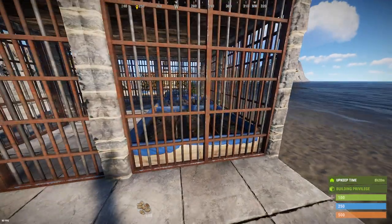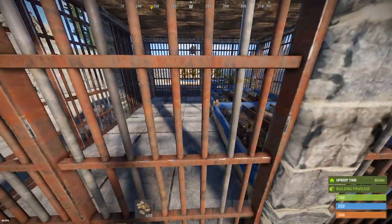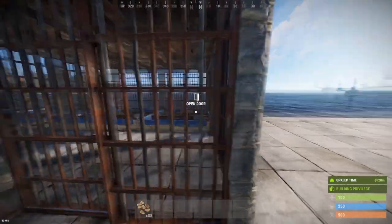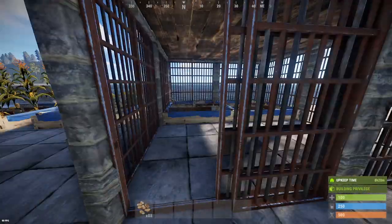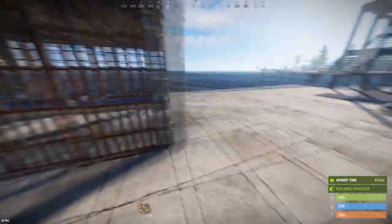You'd want to keep the planter box far enough away that I can't reach it. Well, if it's far enough away from the wall that I can't reach it, then it's too far away to even get any of that glitched light. So you're not going to be able to grow it without hanging a ceiling light and putting a sprinkler in here to water it.